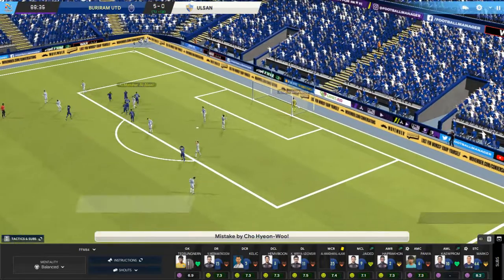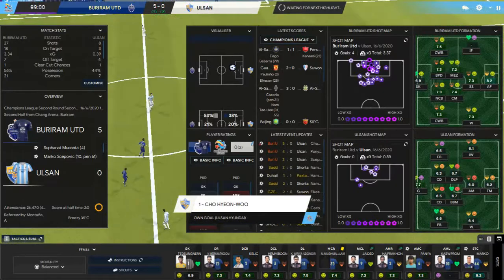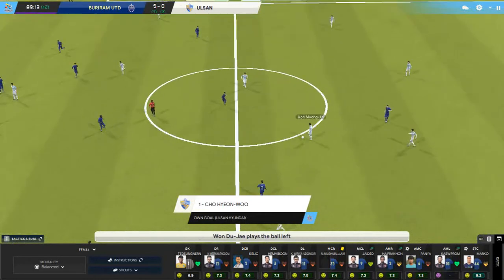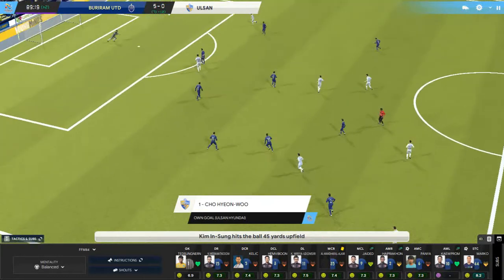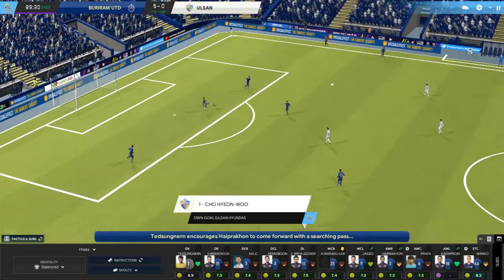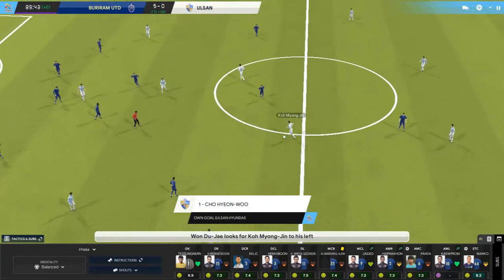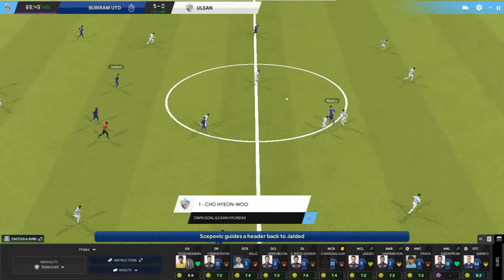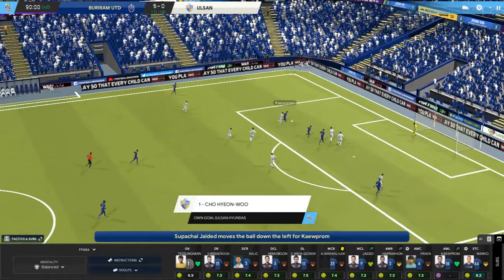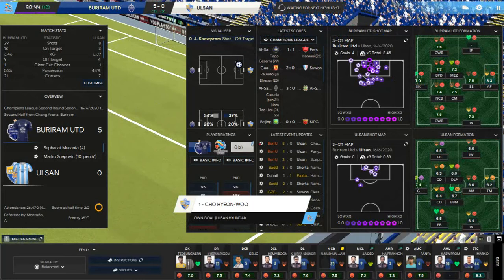I'm glad I didn't take Al Alawi off because he's just forced the goalkeeper into an own goal! He had a shot from distance that bounced back off the post, hit the goalkeeper and gone in — 5-0! Then Ulsan on the attack, he's had a shot from about 40 yards out, goalkeeper goes down, picks the ball up, taking his time lobbing it back at the defence. Ulsan knocking it around before lumping it forwards, nodded back — Jadid moving forwards, Quayprom beats his man and has a shot, just dragged it wide.